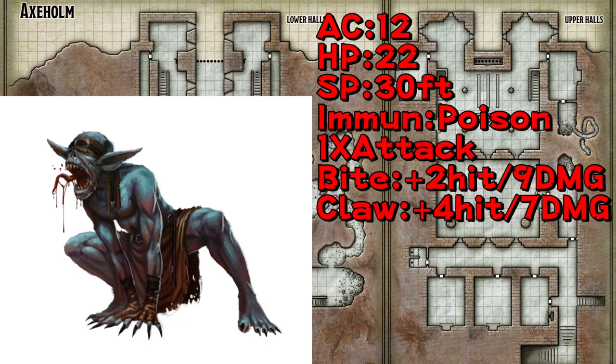Ghouls are only a challenge rating of 1. They have an armor class of 12 and 22 hit points. Being level 5, it shouldn't be too much of an issue — especially if you have 2 attacks, you might honestly be able to kill them in one shot. They only have an immunity to poison and only get 1 attack action. Their bite is a +2 to hit and does approximately 9 damage. Their claw gets a +4 to hit and does an average of 7 slashing damage. If the target is a creature other than an elf or undead, the target must succeed on a DC 10 Constitution saving throw or be paralyzed for 1 minute.